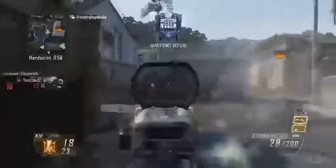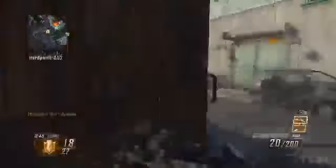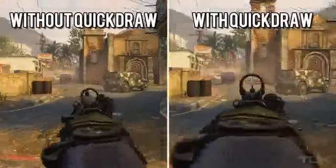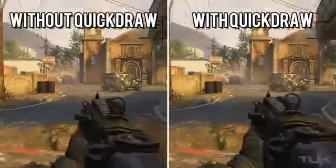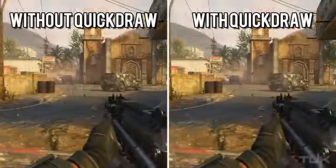The sole purpose of selecting the Quick Draw handle attachment is to decrease the time to aim down sights for assault rifles, SMGs, and shotguns — the ADS time is decreased by 50%, while for LMGs it's only decreased by 25%. Weapons that take longer to ADS receive more benefit from Quick Draw. Here are some extremely slowed-down examples: the weapon with Quick Draw clearly aims down quicker, and even in real time you can see the difference.